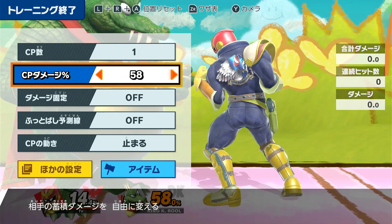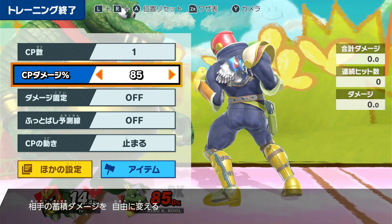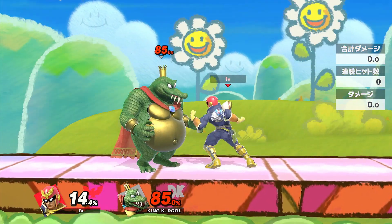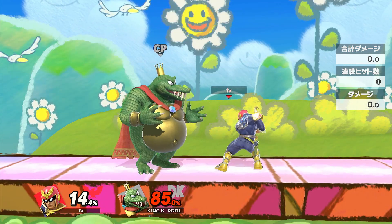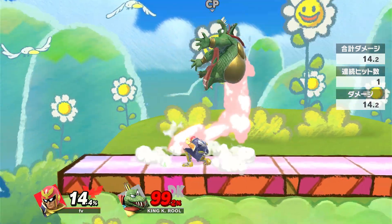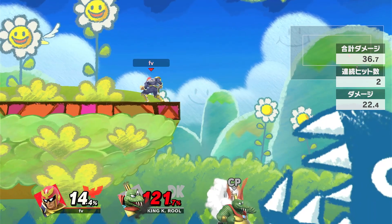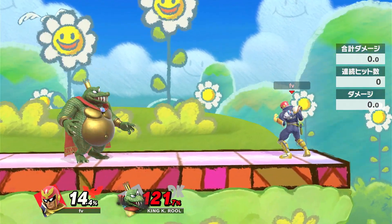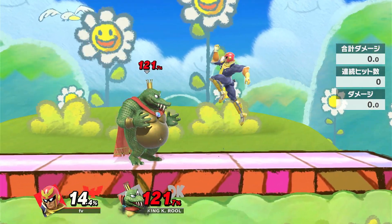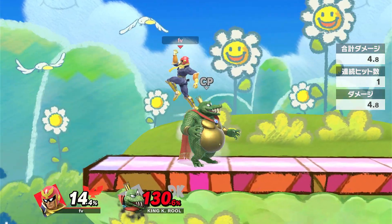So as I'm doing the down air, I'm inputting quarter circle forward in the direction facing K. Rool. There we go. Basically, anytime you do an aerial, if you want to ensure that you are going in the right direction, you need to input the quarter circle forward. That's all I really wanted to share.